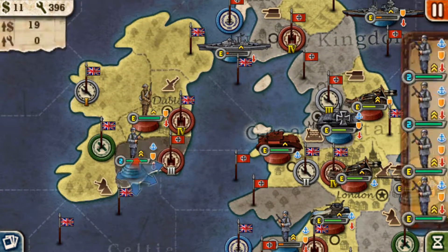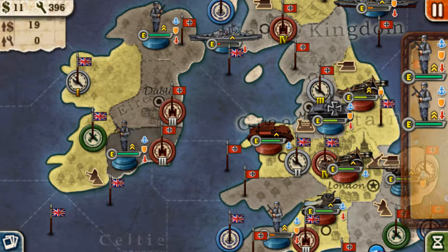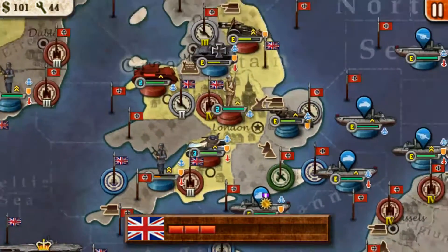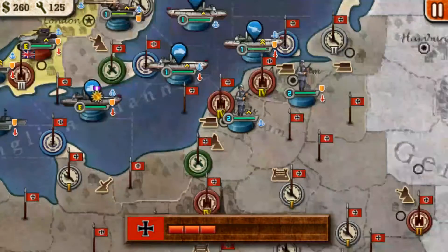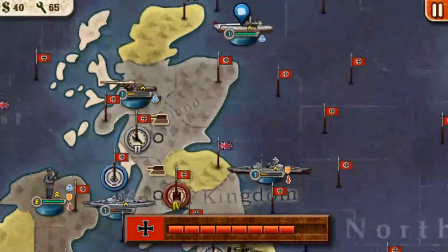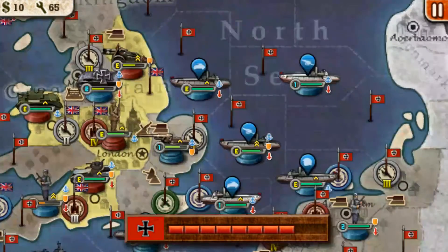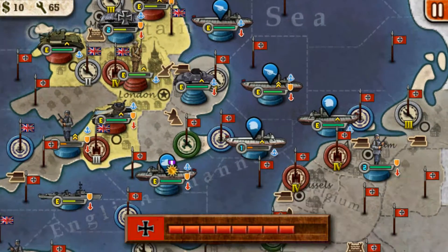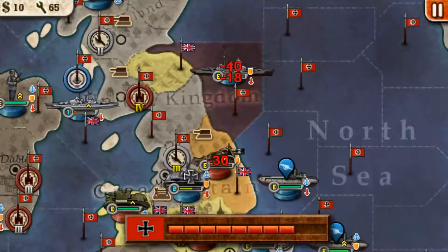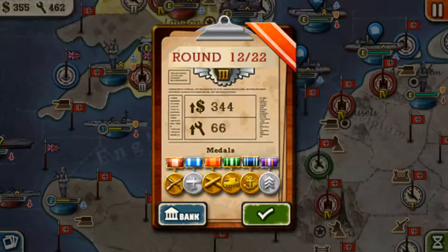Focus on Ireland because Ireland's not going to be strongly protected. Now they're fighting my destroyer. Marshall Goering's troops are really nailing them from both sides, from the Low Countries and Norway. London should fall — or they're really close.